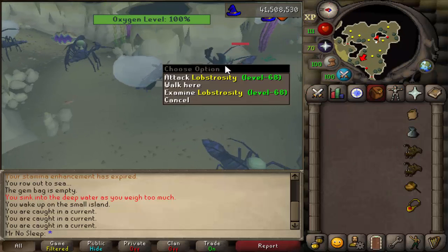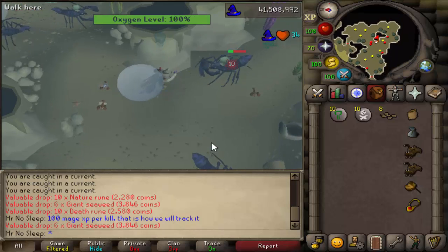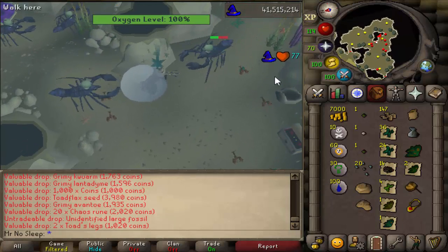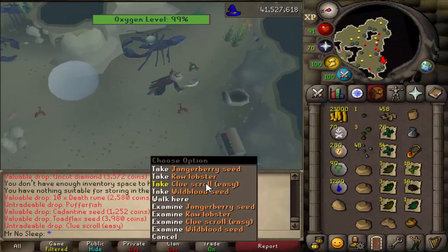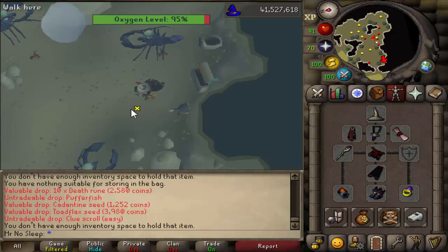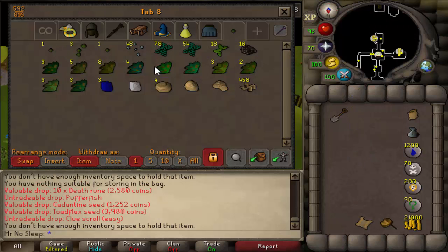There are only a few different types of weapons you can use to kill these lobstrocities. The main one is a trident of the seas, which is what I was using since I wasn't really here to make money — I just wanted to see the drops. The main weapon people use, especially iron men who don't have a trident yet, is a brine saber. You can also use magic secateurs, but I wouldn't recommend those at all because they don't hit high compared to the trident or brine saber.